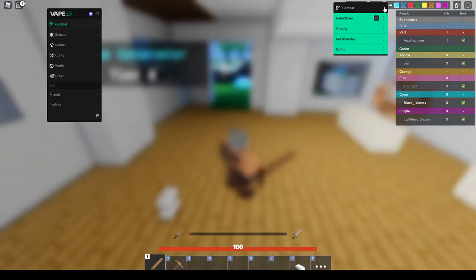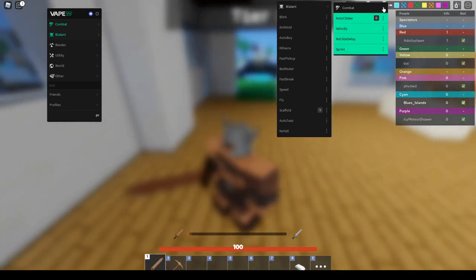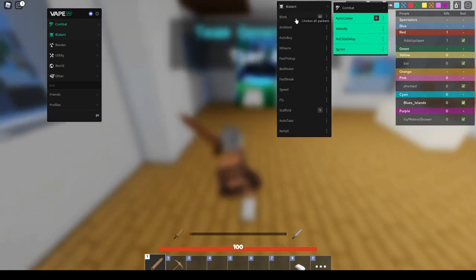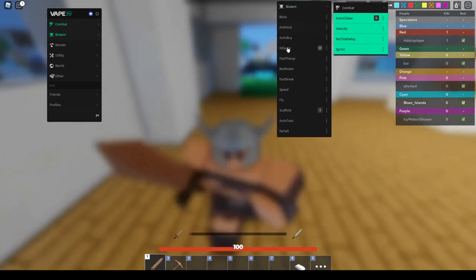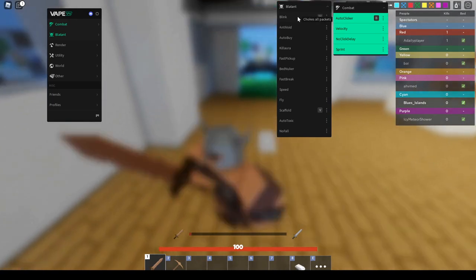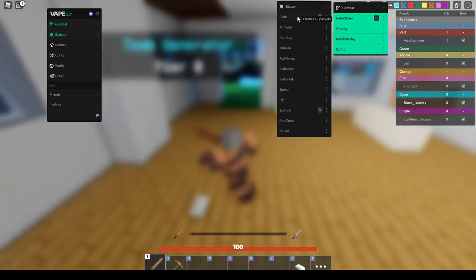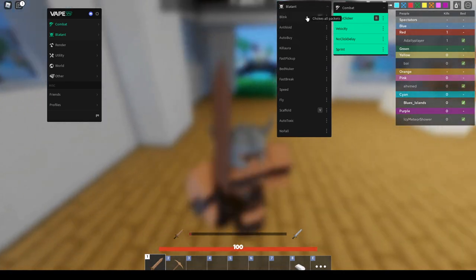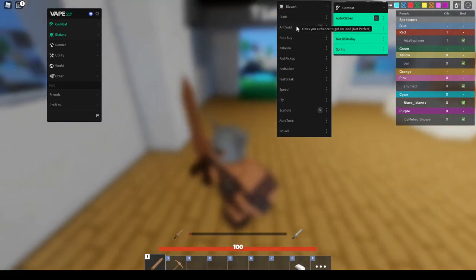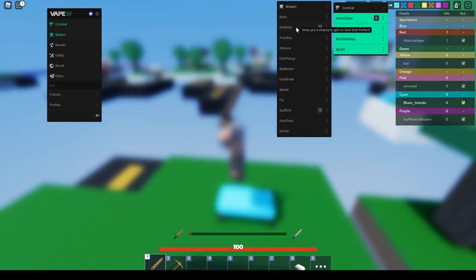Now after that, you want to go to blatant. So we got combat down, let's go to blatant. There's so much useful stuff right here, but some of these are useless. First of all, blink is useless — it chokes our packets, which means you'll just get frozen, killing yourself. That's just like a reset button. And then after that, anti-void — this is probably the best feature this hack has.